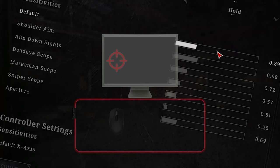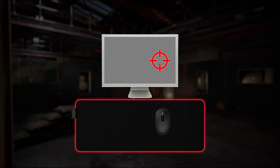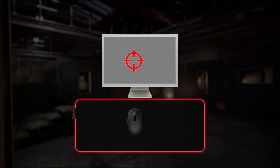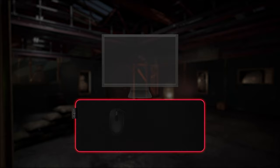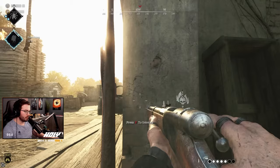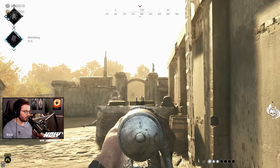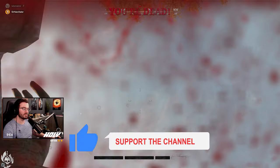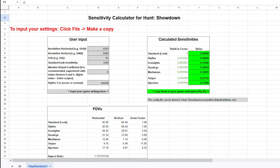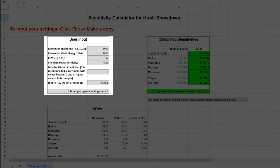Now comes the tricky part, because we want to have the same sensitivity on every scope relative to our monitor distance. What we want to achieve is that no matter what zoom level you are at, the distance on your monitor is always the same with the same mouse input. So if I move my mouse a certain number of centimeters, my cursor will also move the same amount no matter what zoom level I'm in. This is super good for muscle memory and very intuitive. Unfortunately, this is not built into Hunt Showdown right now — maybe the devs will provide it later. But there is a calculator, linked in the description, and that is what we are going to use.